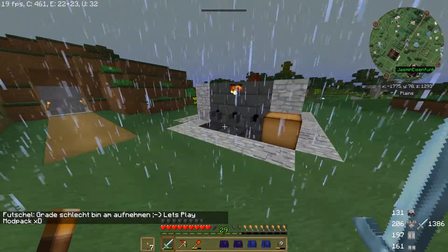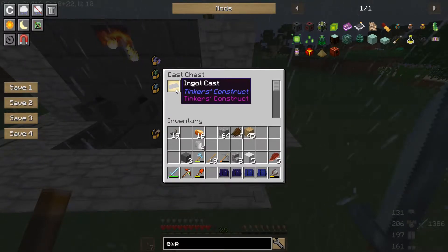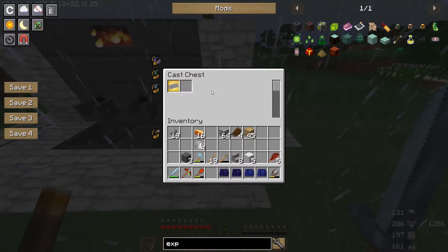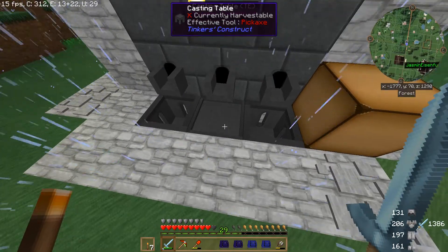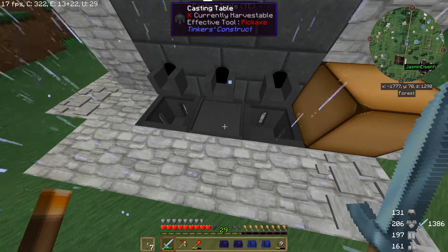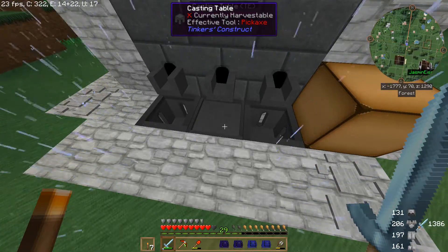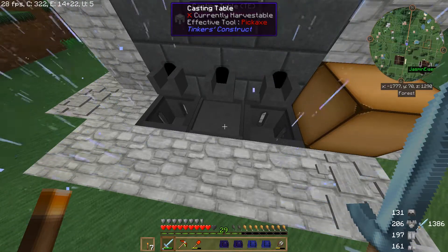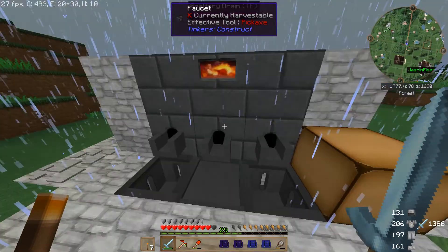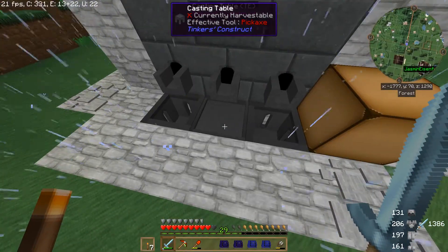Ein paar Kleinigkeiten haben wir hier schon geschafft. Die Ingot Cast habe ich mir schon mal gegossen – das ist ganz einfach an und für sich. Hier auf den Table ein Barren jeglicher Art, im Idealfall geht ein Ziegel oder etwas, was nicht so hochwertig ist. Ich hatte da jetzt einen Zinnbarren draufliegen, mit Gold gefüllt – zack, ausgegossen, fertig.